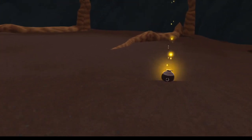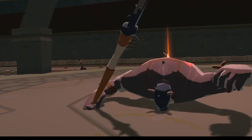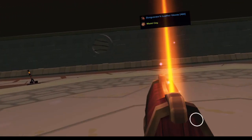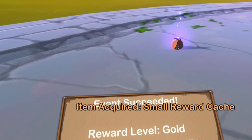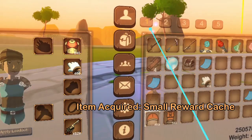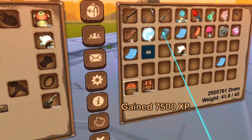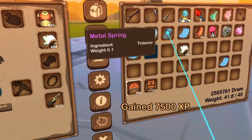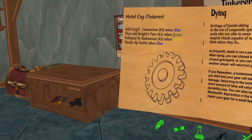Wood Scraps are another common resource and can be collected from killing mobs in the overworld. Claw Scraps can be picked up finding dungeon trash, while Wood Cogs, a rare resource, can only be obtained from killing dungeon bosses. Metal Springs and Metal Cogs are both rare items. Metal Springs can only be found in public event rewards chests, while Metal Cogs can only be acquired through crafting using the alchemy table in your player house. You can find the recipe for Metal Cogs from the Tinkering tutorial sign in your player house.